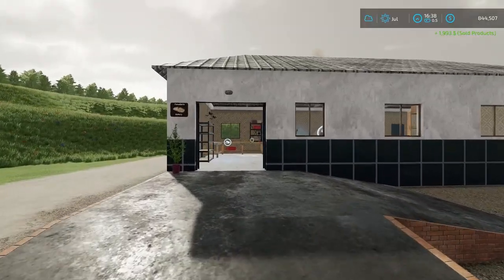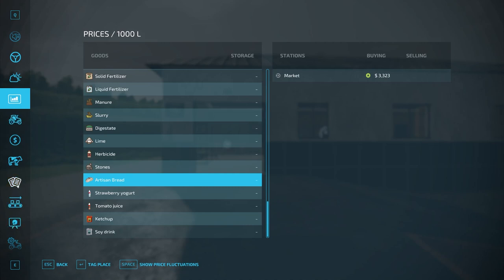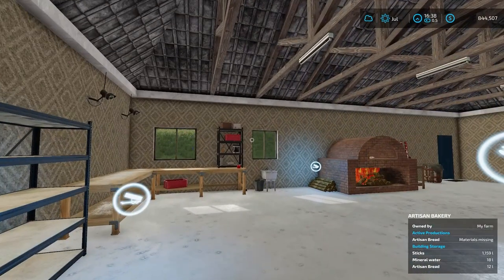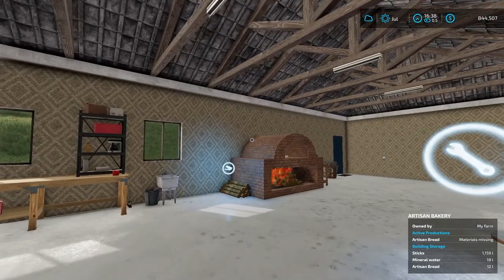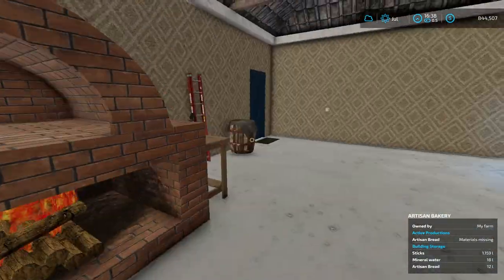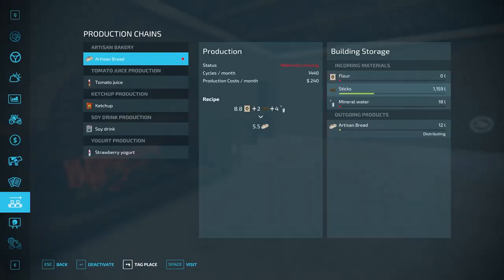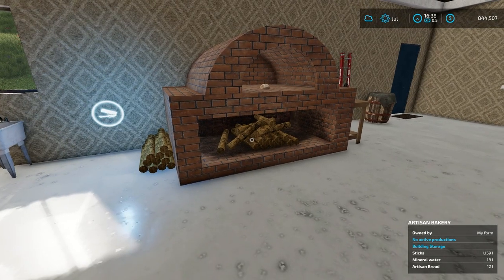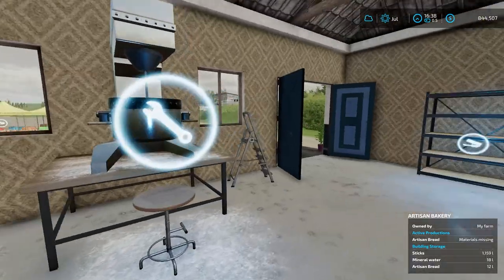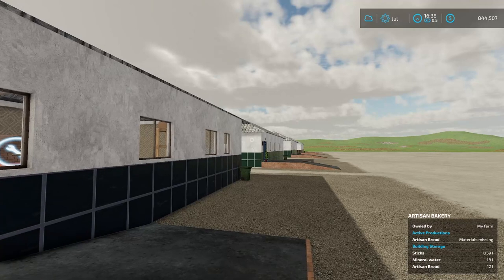In the production menu it defaults to storing, which is where you want it. The selling mode should auto-sell, and distributing has nowhere to go, so just leave it on storing. That's really all there is to artisan bread — you just pull it out of the oven and you're good. If you want to turn the flame off, just deactivate it; reactivate to turn it back on.